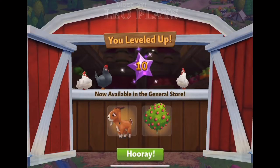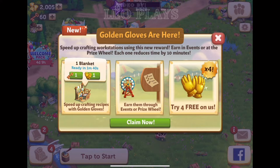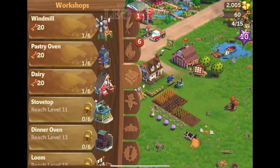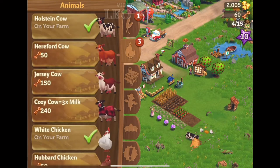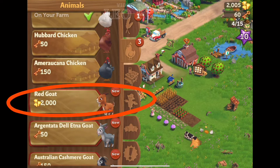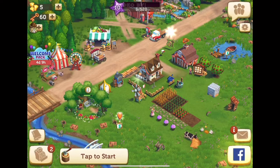Level 10 unlocks a new farm animal — the goat and peach tree. We also see an introduction of the golden gloves, which basically decrease the time of factory production on our farms. Here's the goat and the peach tree I bought offline, so you won't see me buying it.